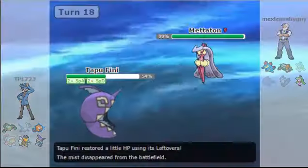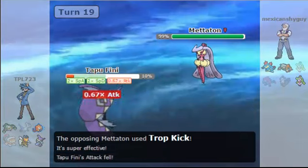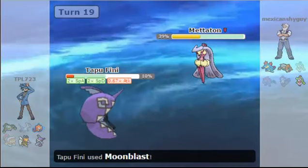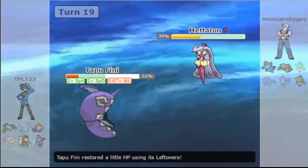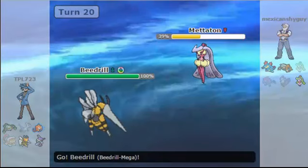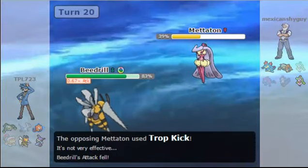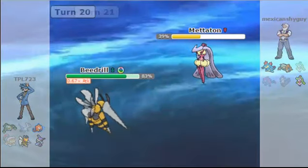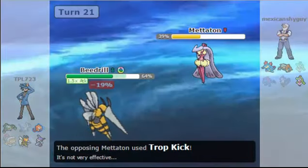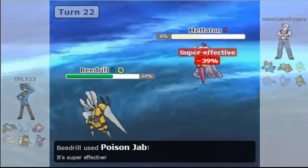Serperior comes in and the stupid thing is such a bulky monster. It goes for Trop Kick — okay, it's still not enough to take out my Tapu Fini. Come on, it's Tapu Fini, this doesn't die like that. Tapu Fini is not the most defensive Pokemon in the world, but I manage to do some good damage. It's locked into the Grass-type Trop Kick, which does lower Attack. I'm going to go for Swords Dance just to get boosted, and my opponent goes for Trop Kick again, bringing me to neutral Attack. Then I go for Poison Jab just to kill this thing.